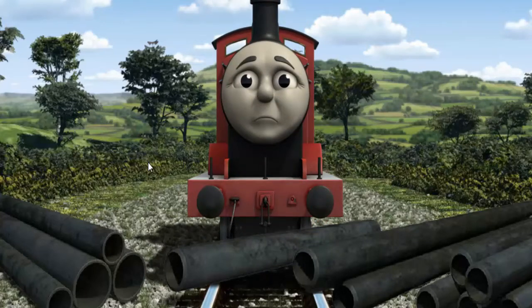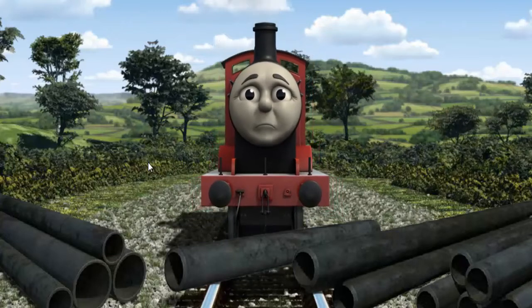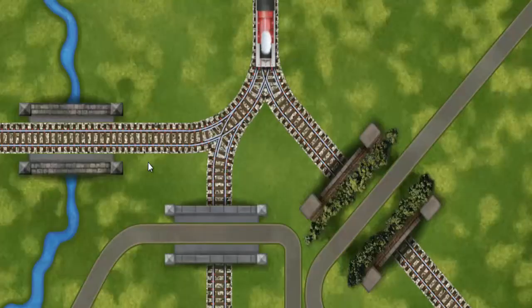Suddenly, the tracks were blocked. James had to stop. He would have to go another way. Find the track that goes over the river.